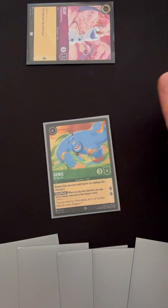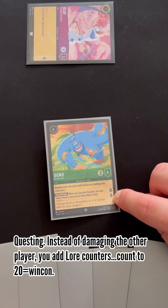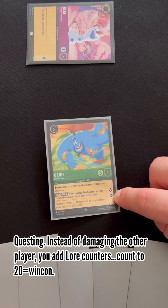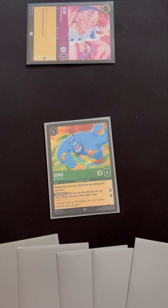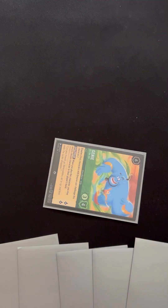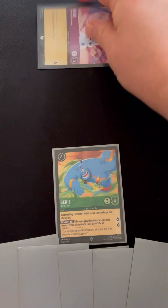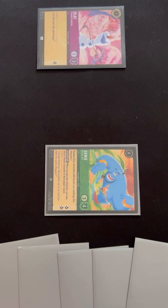Instead of challenging, I could also use the Genie to quest — these two numbers here represent my lore. If I exert him I would get two lore. Instead of hitting your opponent for 20, we're counting up to 20: get 20 lore counters and you win. Your opponent is also trying to get lore counters, so you can either disrupt their plans or try to go quicker. The key difference is that only exerted characters can be challenged, so by exerting the Genie to quest I've opened him up to be challenged.